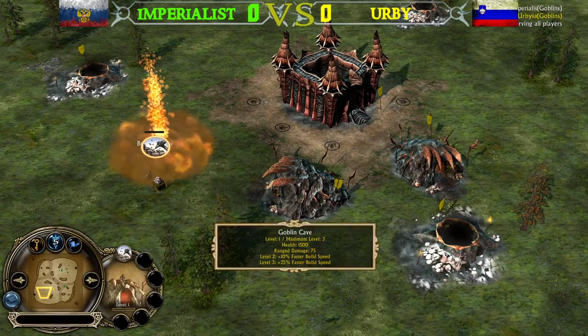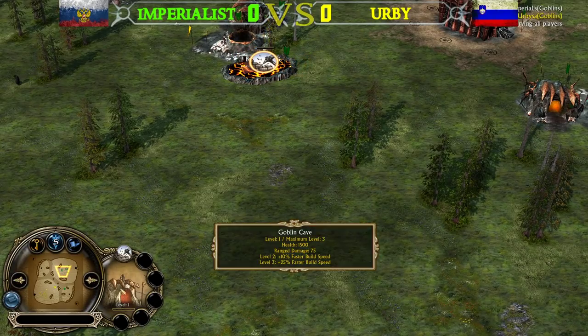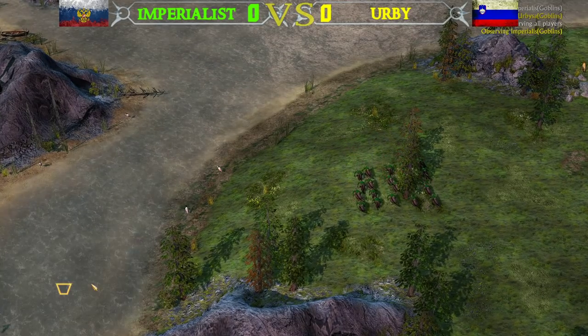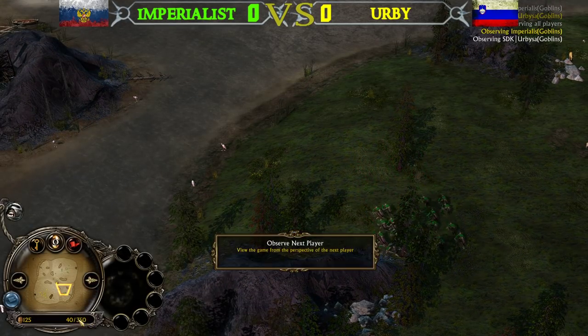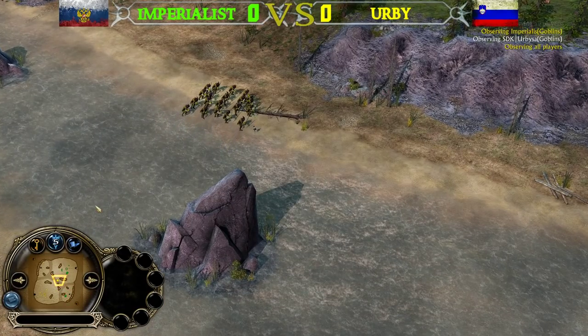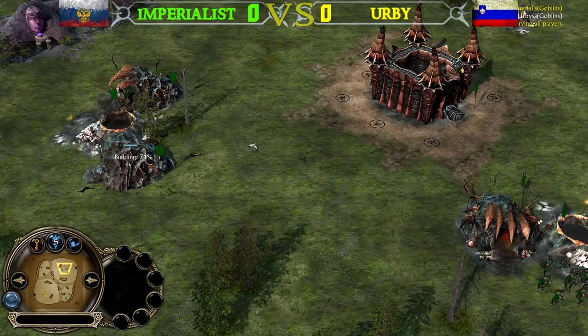We're going to see even a Goblin Cave number 3 from Irby, and same for Imperialist — three Goblin Caves for both Goblin players. 350 command points for Impy, 350 command points for Irby. The build order is almost identical, and everything is looking very symmetrical as well.